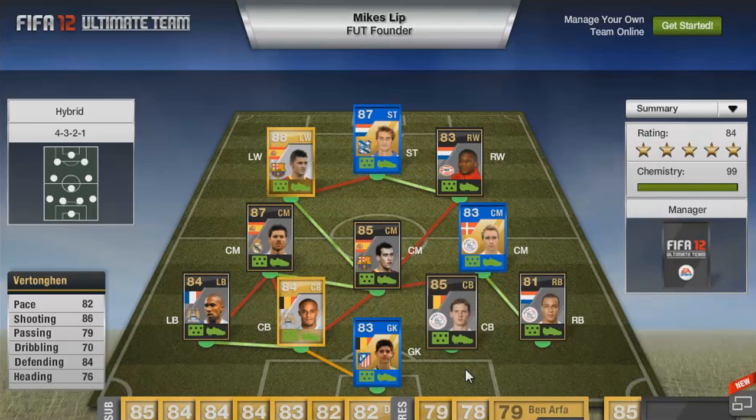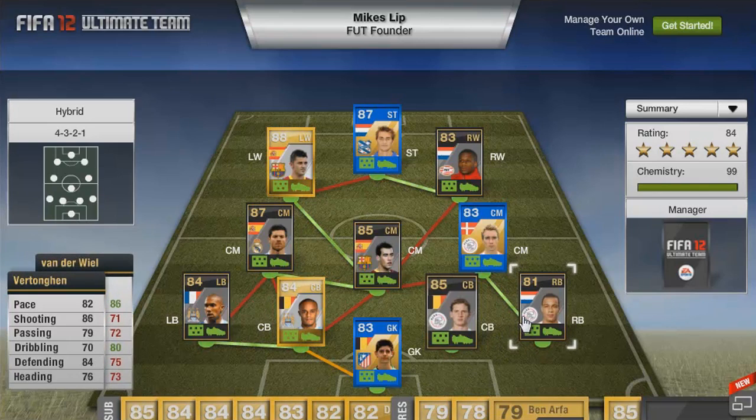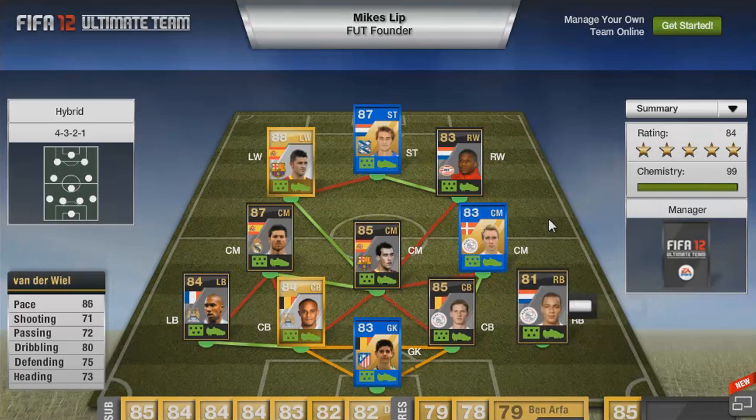Vertonghen's normal card isn't great because his pace is quite low, but with his inform cards his pace rockets and he's got a good shot. He's very good going forward, especially for corners and the like. Definitely recommend getting Vertonghen - I've played against the man with him as well. Vanderveel is going to cost about 17,000 coins - a very very good player. I reviewed him in my La Liga team and the Netherlands team as well. Very good going forward and very solid defensively.